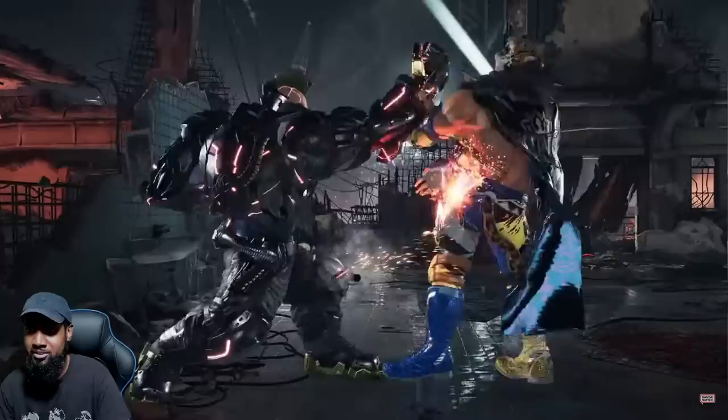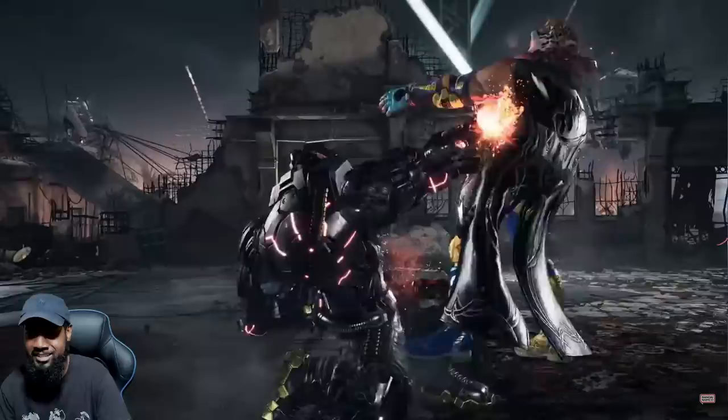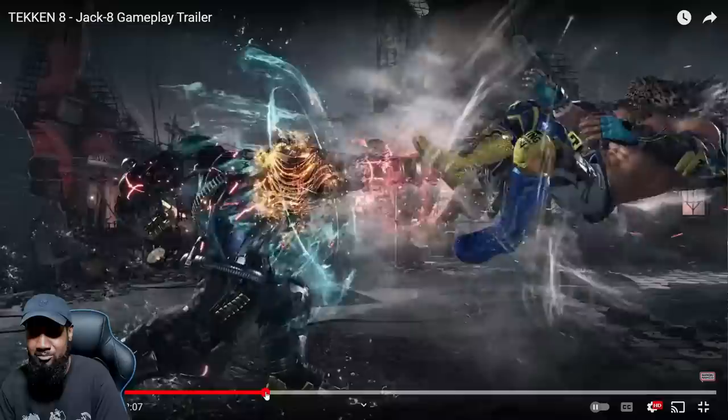Atlas Hammer — no pushback. Down forward two into one, looks like. That goes into a stance. So he has a real stance now. Jack has never had a really good stance, except for Sit — you guys remember Sit? Where he only had like three moves from it. That's actually pretty dope.